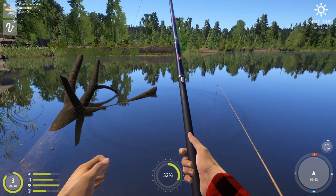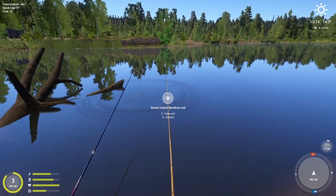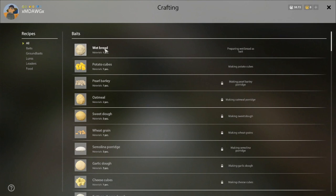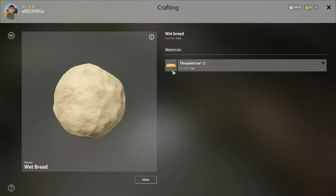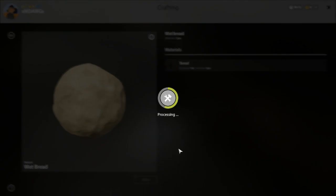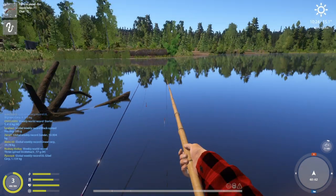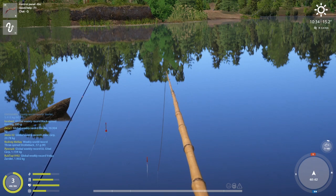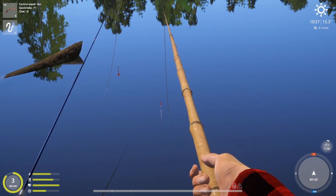Bread is not working here so let's put on maggots. To craft, hit N to bring up crafting, click on Wet Bread, and we've got several loaves — let's make some. You can also eat the bread, but I'd suggest making it into bait because we'll use it a lot. It's cheap to make, so it's a good way to start leveling up crafting especially as you move forward.